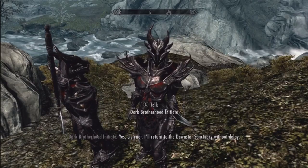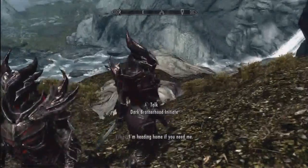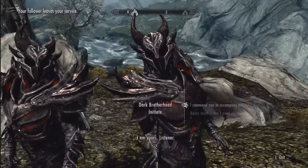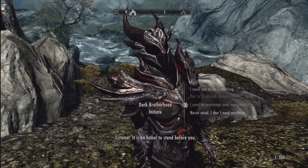This is how you do it. I'm dismissing both of them right away to demonstrate having no companions. If you bring Vilcus with you into the Dark Brotherhood Sanctuary, you dismiss him. Then you tell the Dark Brotherhood Initiate to follow you, then dismiss her.